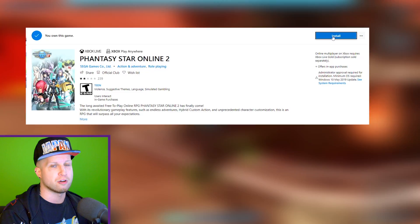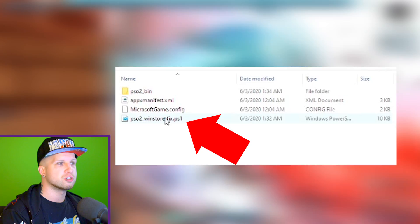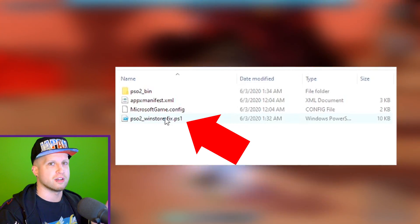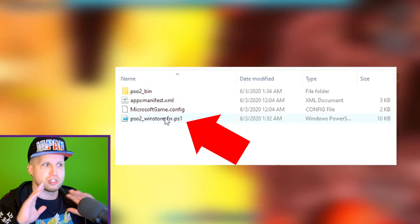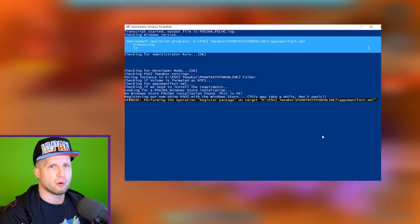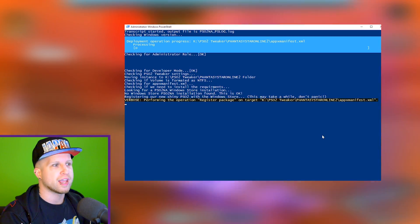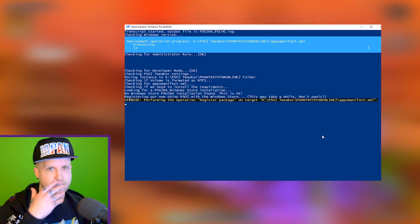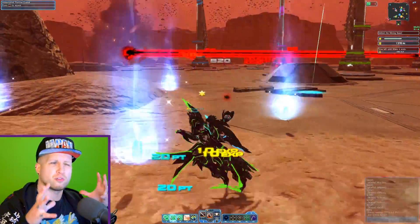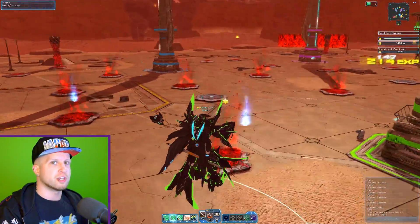I'll put a link in the description to another download you'll need to grab. You're going to put that file into the folder where you installed Phantasy Star — not necessarily in the bin folder, just where everything else is. Then right-click the file and select 'Run with PowerShell.' It'll open a window that does its magic and resolves the issue. Wait until it says it's done, press any key, and it'll close. What it's doing is using PowerShell to create the permission file that Windows is looking for in order to run the game.